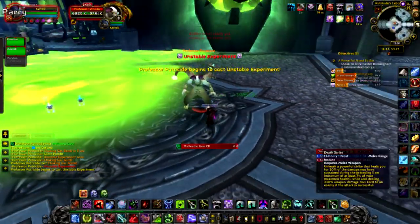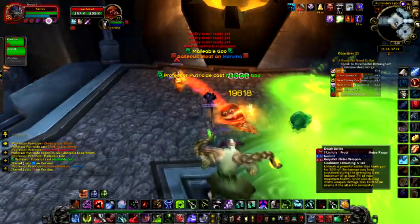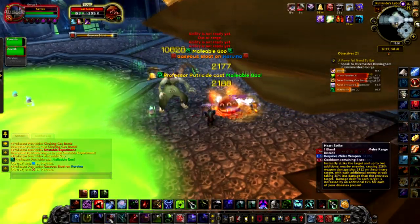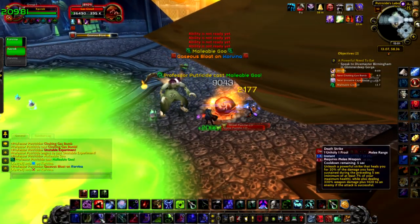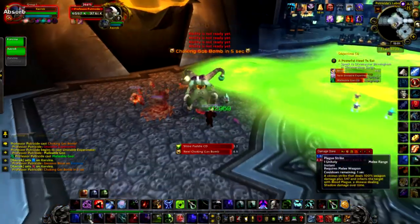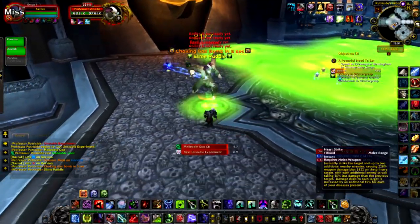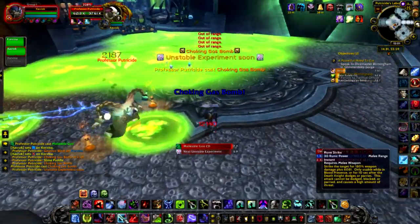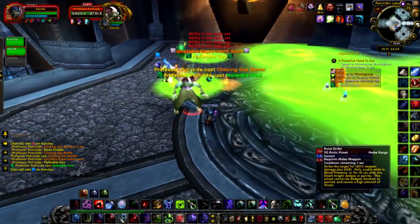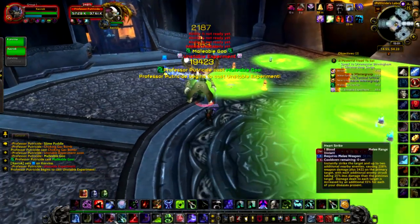When he hits phase two he still does the same things as phase one, but also starts throwing malleable goo which does about 10,000 damage and slows your attack and casting speed by 200% for 20 seconds. When he throws it, it travels pretty slow so you can get out of the way. From what I've noticed he never seems to cast it on me unless I'm by myself, so if your second person does ranged they should have a pretty easy time avoiding it.